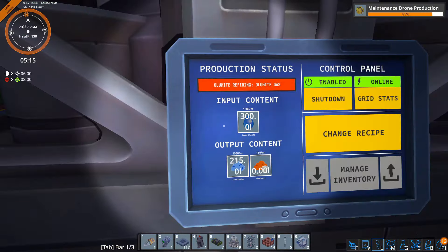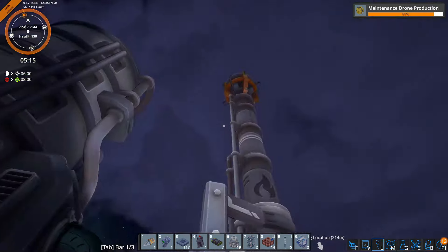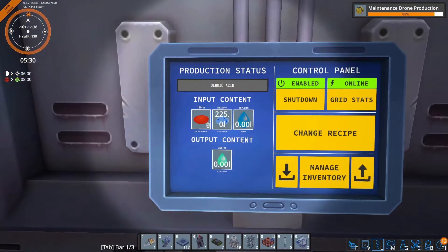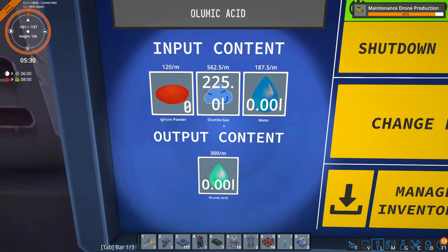Next on our production list is some more olumite production, but in this case we're trying to make the gas. In order to make the gas, that's actually pretty straightforward — just put in one of these machines, put the crude olumite in and we'll get the gas out. Again we are getting waste out so we need one of those burners to take care of that. Once we have that up and running, we can take the gas and some ignium powder — which is basically the refined version of ignium — some water, and then we can make olumic acid.